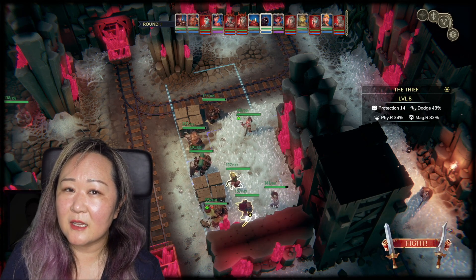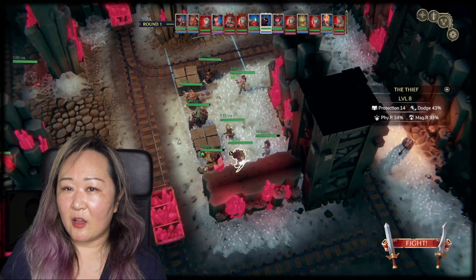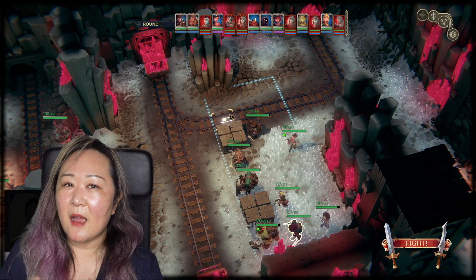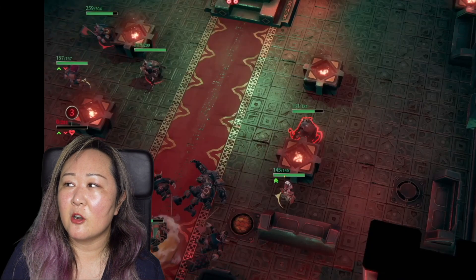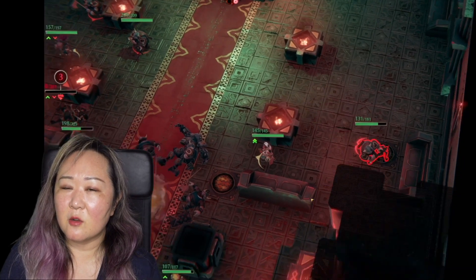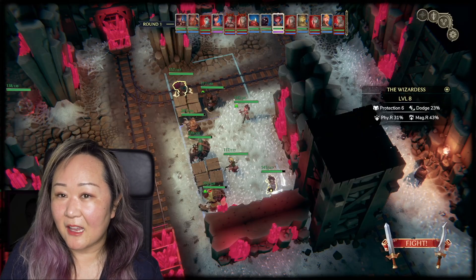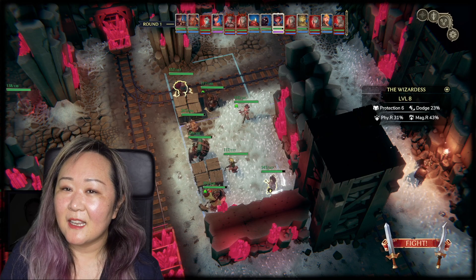There are other things in the environment, like traps that you can trigger on the ground. It looks like maybe acid traps or magic traps or something, and your party member just has to run over the trigger in order for it to go off. The triggers are usually on the enemy side, so they usually get to hit it first.